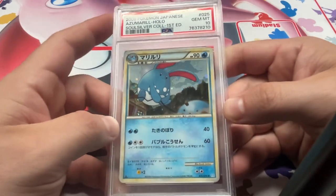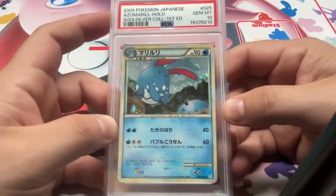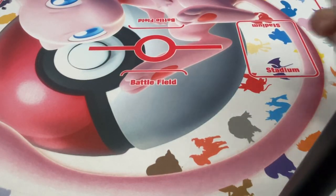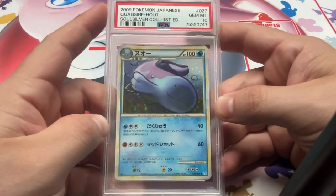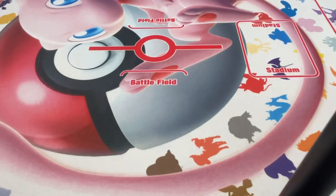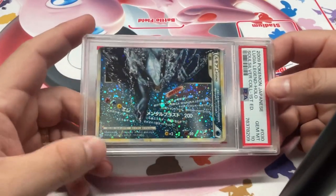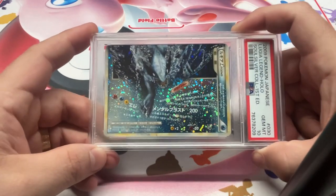A Zoom Arrow 10 — I always thought this was really good artwork. I have probably like four or five copies of this in 10, it really doesn't sell well but it is a great card. We've got Quagsire 10. Nice one here as well, and these have also died down a little bit desirability-wise. We've got the PSA 10 bottom Lugia Legend.